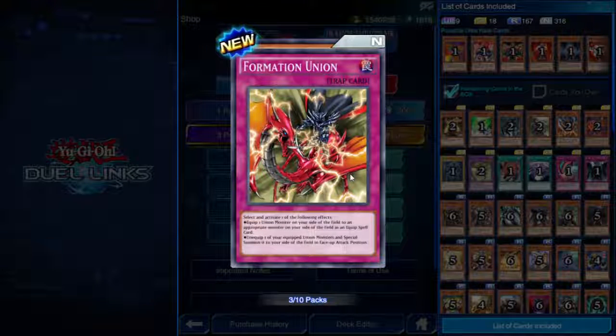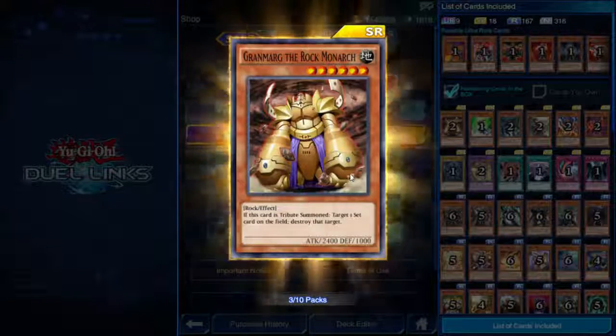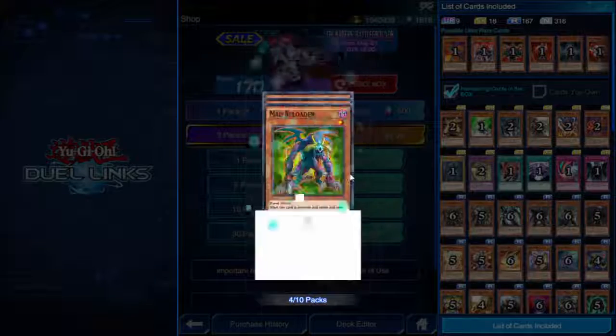Formation Union — select and activate one of the following effects: equip one union monster on your side of the field to an appropriate monster as an equip spell, or unequip one of your equipped union monsters and special summon it in face-up attack position. And we got a second Grand Marg back to back — sweet, I'll take it, he's not a bad card at all.